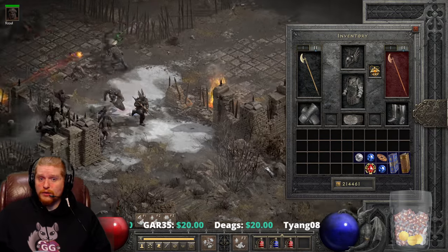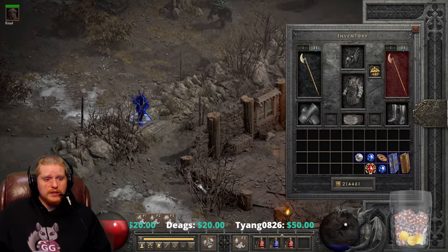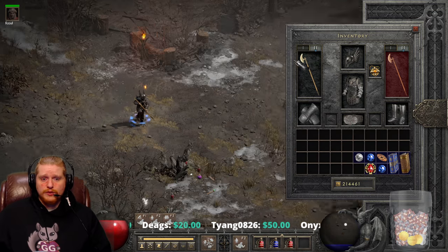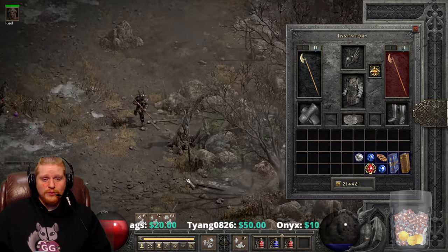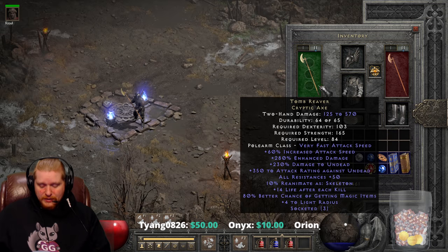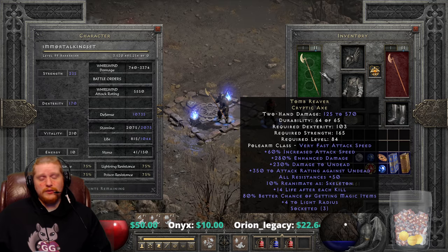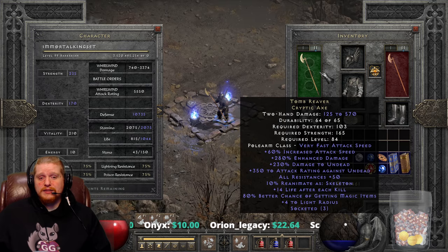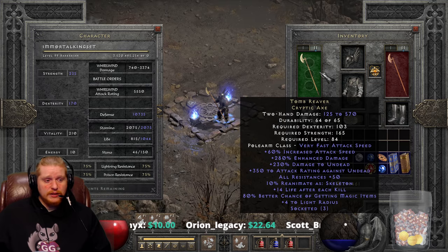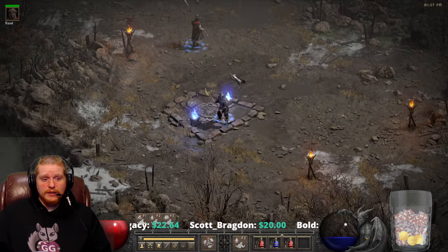There are polearm barbarians, and I would assume that an ethereal Zod'd Tomb Reaver Cryptic Axe would do fairly well on a whirlwind barbarian as well. This is just an amazing item, and if you do happen to find one — even if it only has one socket — it can still find a use on somebody, on a mercenary, on something.